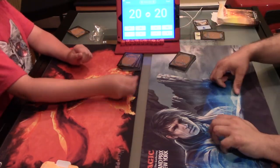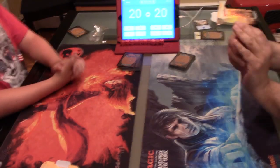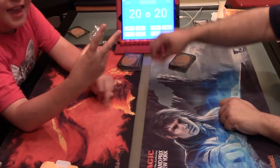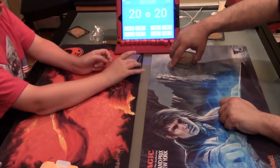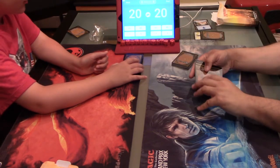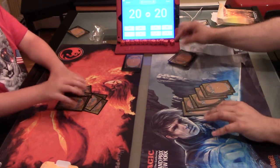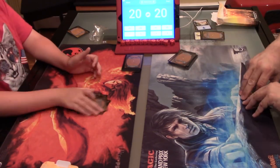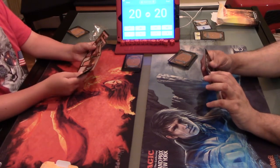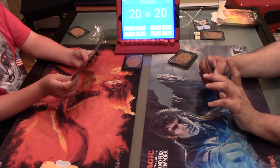So, do you want to roll for high? Ten. That's pretty good. Eleven. I'm feeling very generous today — you can be on the draw. With this kind of deck, because we know what's basically in the deck, we can mulligan if we don't like what we got. I think I'm actually going to mulligan. I'll go to six and I'll get a scry.